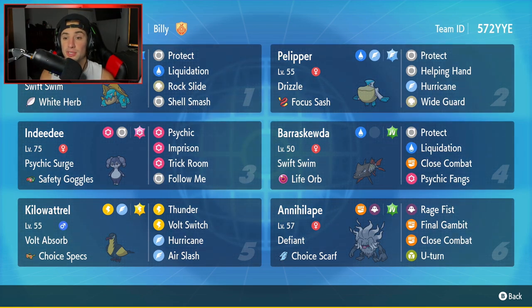I love the Pokemon that come with rain teams, especially Pelipper in the top right corner. Then we've got two Gen 8 Pokemon with Drednaw and Barraskewda — they're gonna be very strong in this meta. They play really well without Dynamax, so I cannot wait to try them out. Starting with Drednaw: Swift Swim doubles its speed in the rain, it's got the White Herb as its item because it has Shell Smash. Its four moves are Protect, Liquidation, Rock Slide, and Shell Smash.